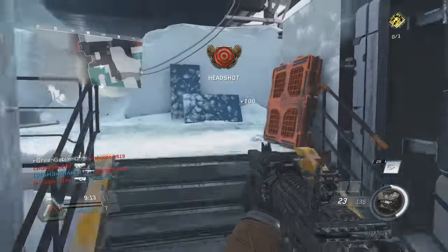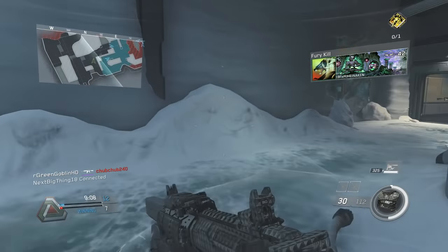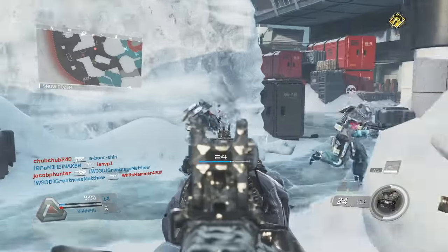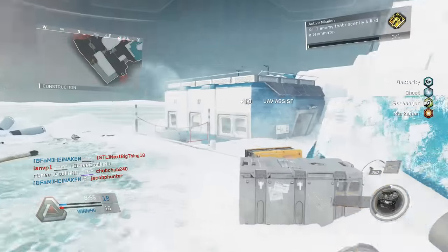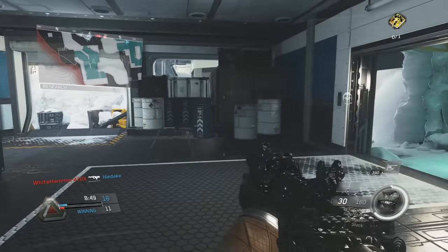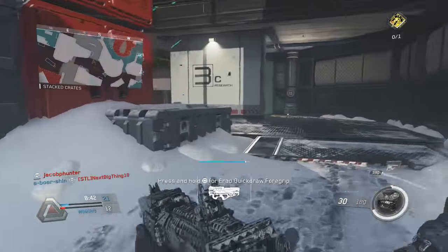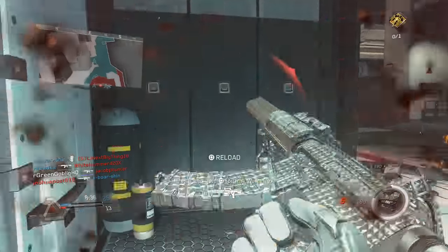I recommend: as soon as you see an enemy, start shooting immediately, then focus on tightening your aim. A lot of people get kills just by spraying first and then locking on — that combo is very effective. Another tip is crosshair placement. You always want to have the center of your screen pointed at the next potential danger area, even when you're just sprinting and not aiming down sights.